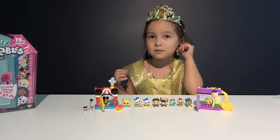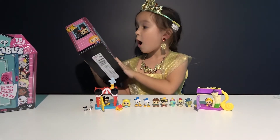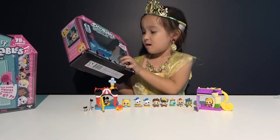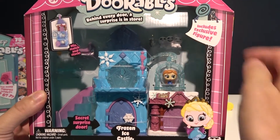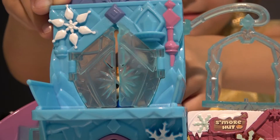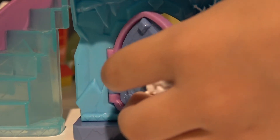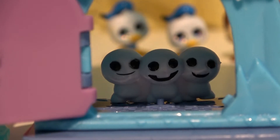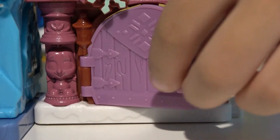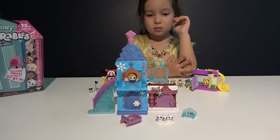So which adorable surprise are we going to open next? Anna — we got Anna's castle! We got a frozen ice castle with Anna figure and three little snowmen. What is behind this door? Anna. Now let's see what is behind this glitter blue door — we got three snowmen. And behind this purple door — it's a crystal sled, and it comes with Sven's carrot. The castle also comes with the crystal staircase and a bench.